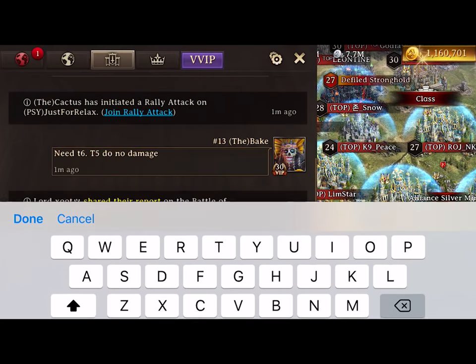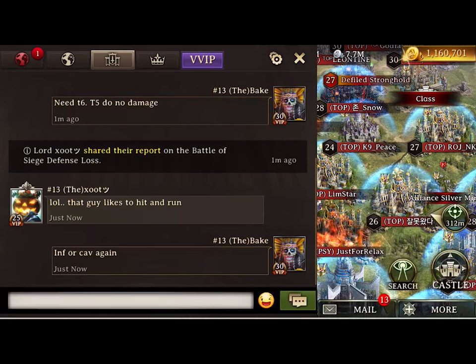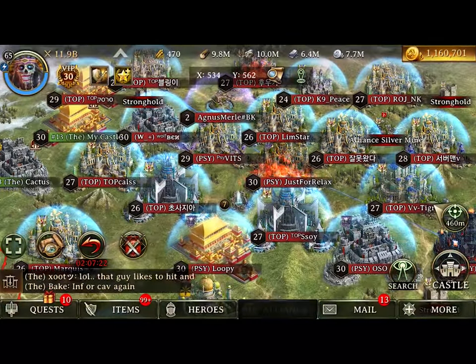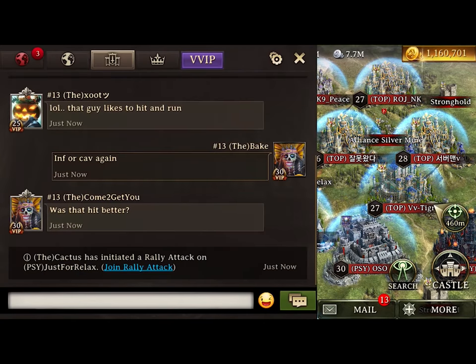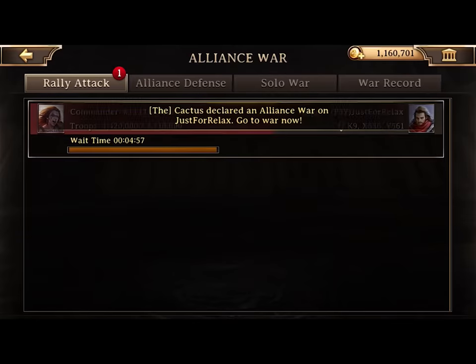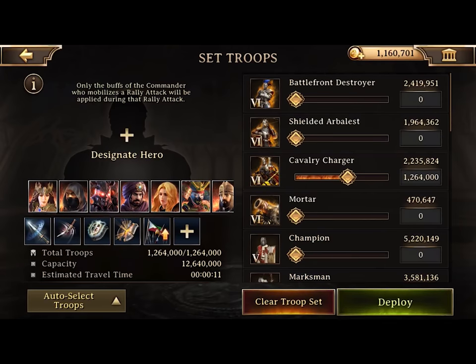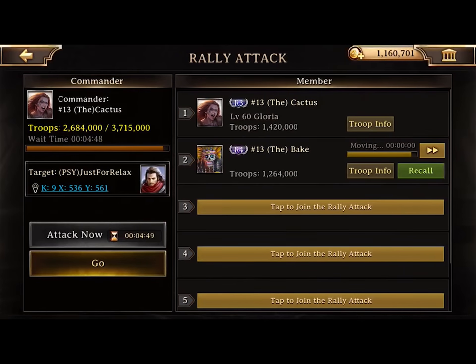There's Tier 5 right there — Tier 5 troops in means we're going to get less kills. I say infantry for cav again, because Just Relax still has quite a bit of siege but I don't have quite a bit of archers, and C2 is out of archers as well. C2 is actually being a crazy person — either training or reviving after each rally so he can take part. That's what Come to Get You does.